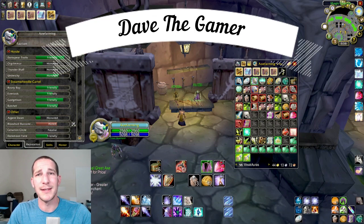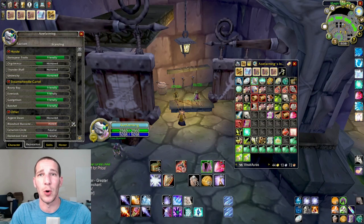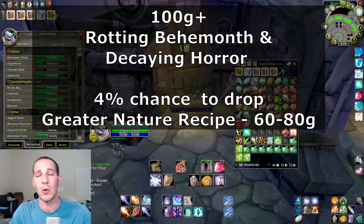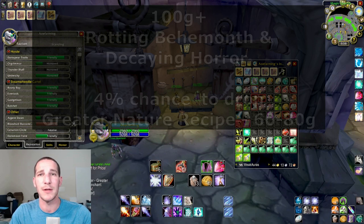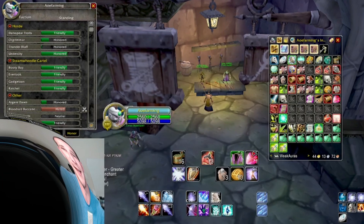Welcome back everybody, this is Dave the Gamer. Today this is going to be part 4 of my mob grinding series where I show you a different place to go to make tons of gold. This time we're looking at Western Plaguelands — specifically the rotting behemoths, decaying whores, and devouring oozes. I tested it out for about six hours today and after a couple hours I was like, I got to record this and tell some people because this is broken. Without further ado, let's get into it.